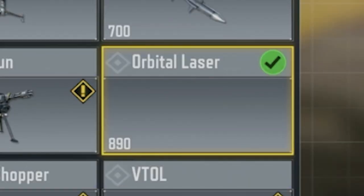Guys, you're adding a giant laser. It might be the most broken thing in the game. Alright, the orbital laser will only cost 890 points.